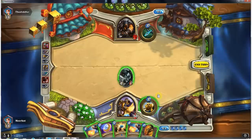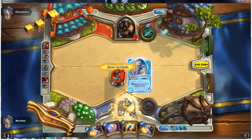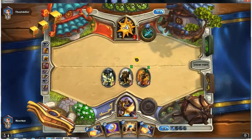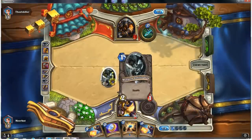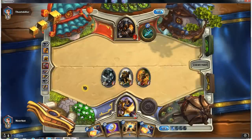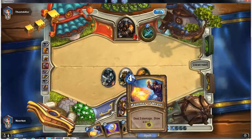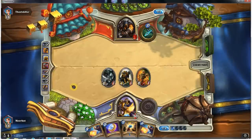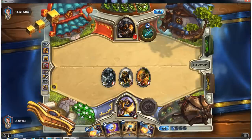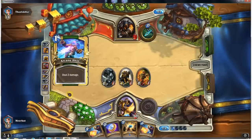Now we can go ahead and Reinforce, and buff up our Worgen Infiltrator. We've done quite a bit of damage with the Worgen Infiltrator — I think we've done a total of 10, maybe 12 points of damage so far. Got a couple of Hammer of Wraths in hand. We've got an Equality in case he throws something down with more than four hit points.